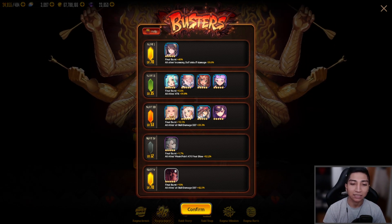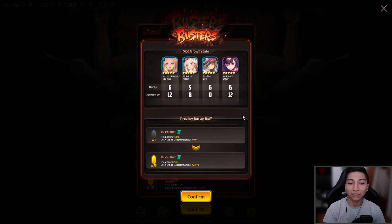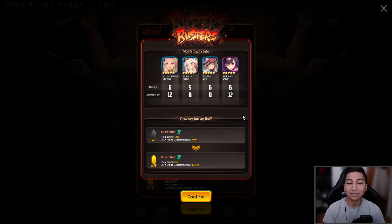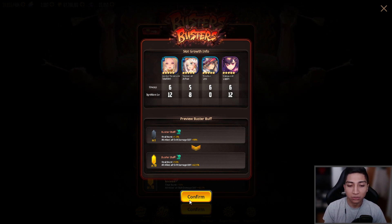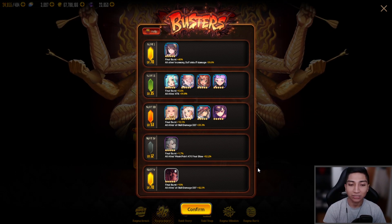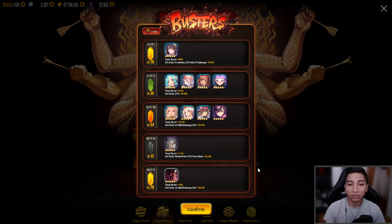For the third slot we have Math, Arat, Leo, and Lupin. Math and Lupin are at full ignition and full uncap, while Arat is at plus 5 out of 8 with 8 out of 12 ignition. The burster buff here is Final Burst +10.5%, all skill damage defense +33.3%.